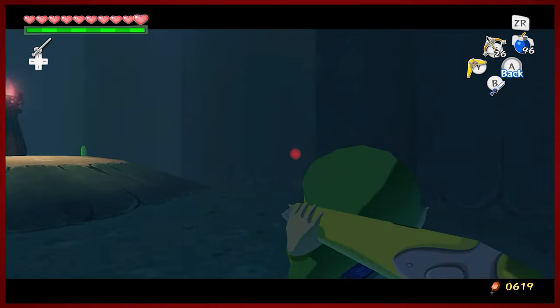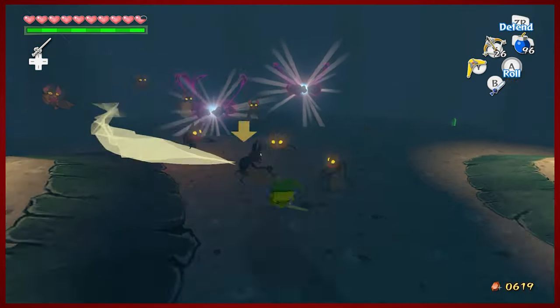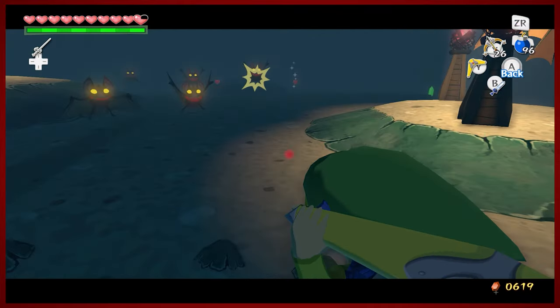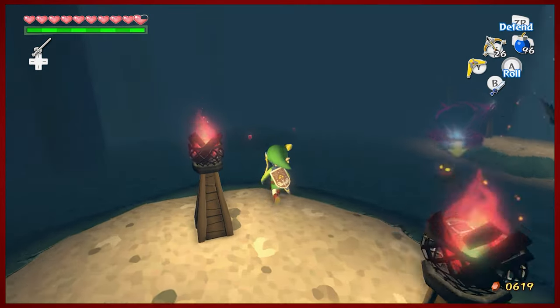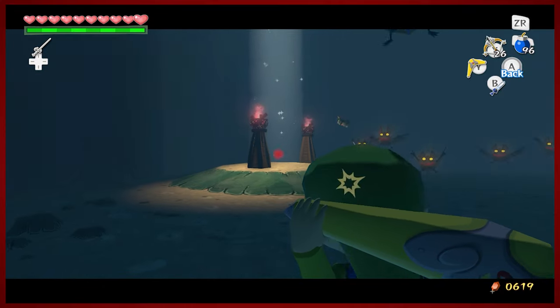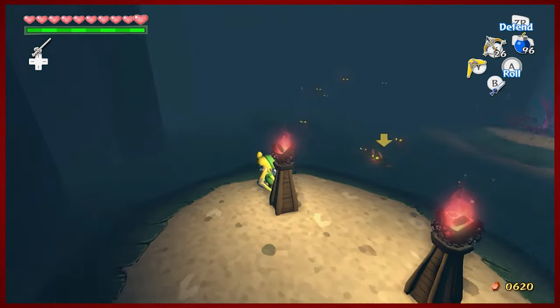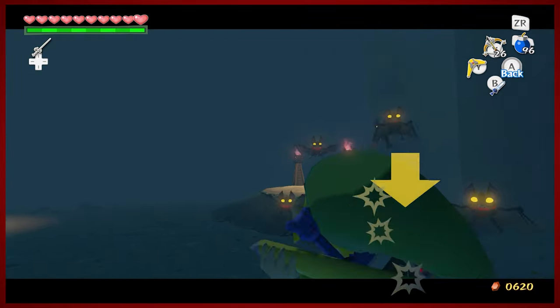This is the part where you don't want to lock on, actually. Oh, they're hurting me. That's why my rupee count is off — because I spent 900 initially for the Piece of Heart, and the bottle was only 500, so it will be slightly offset for a little bit. And if you don't like that, then that's just tough rupees.